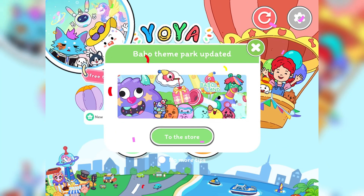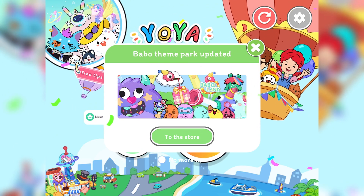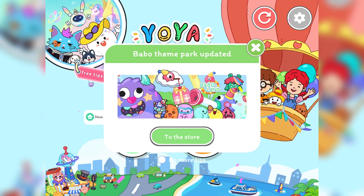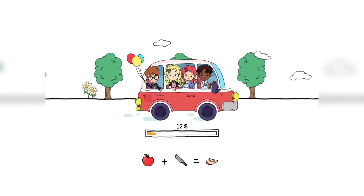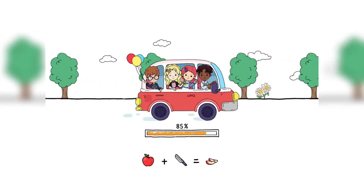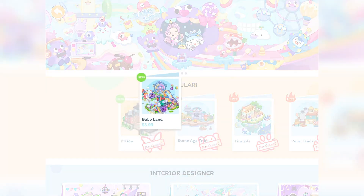So when you first go into Yoya, this is what you should see on your screen — it says Babo theme park update. You can click to the store or no more tips, and this is just one of the Yoya tips. So here I clicked to the store and it took me to the in-game shop.